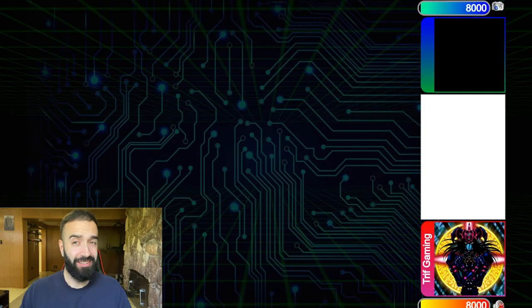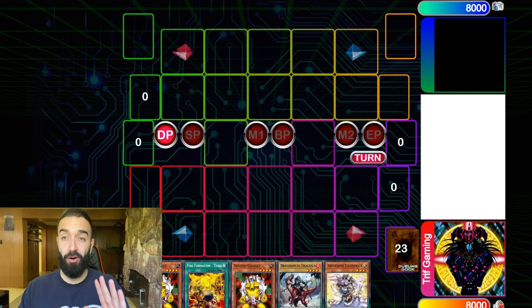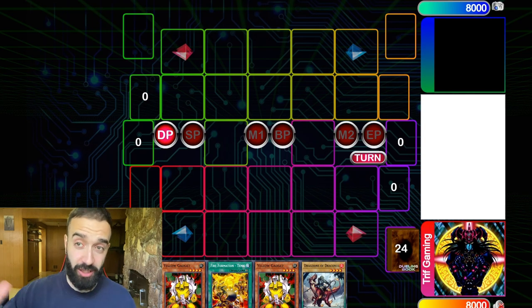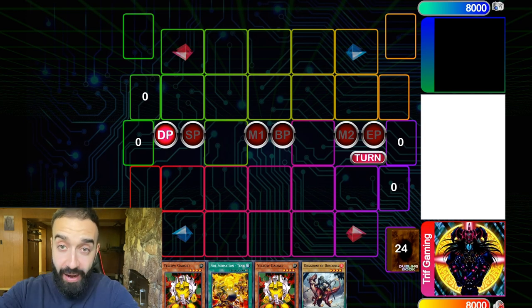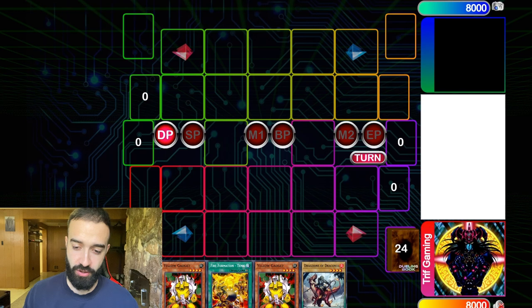You're going to witness something you probably didn't expect: gadgets. In the TCG we have five gadget cards; in Duel Links we have four. If you could take anything from this entire video, it's this — gadgets break pendulums. You don't play pendulums by themselves in Duel Links, especially for my TCG viewers.